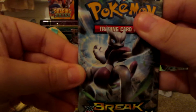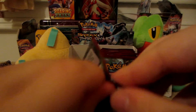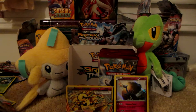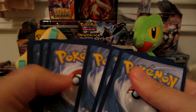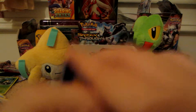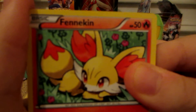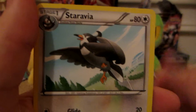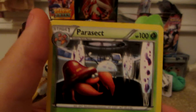Next we have the Mega Mewtwo X pack. Here we have Fennekin — looks pretty cute — Magnemite, Ralts, Chespin, Noibat, Professor's Letter, Staravia, Frogadier, Hoothoot reverse which is a common, and the rare is a Parasect.